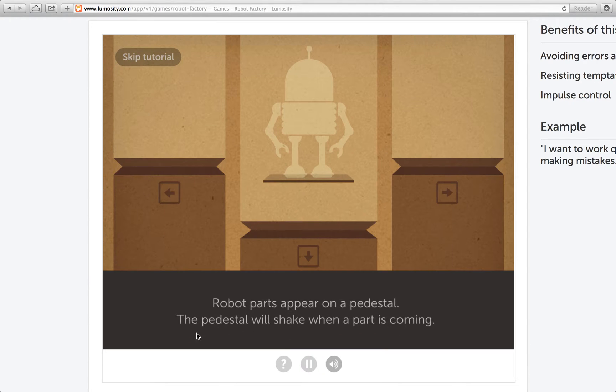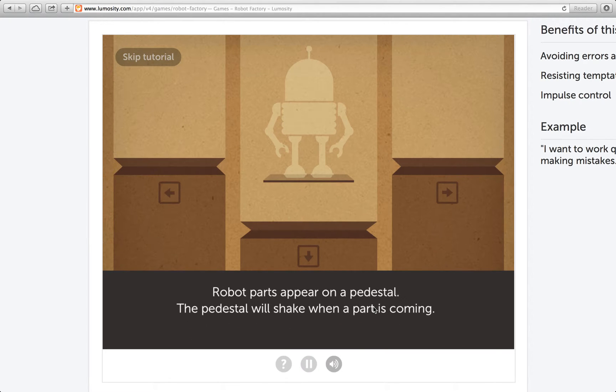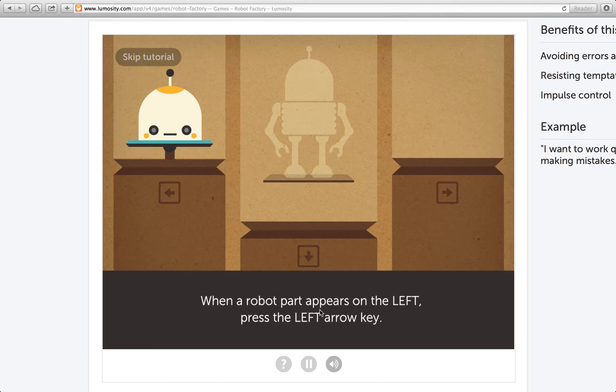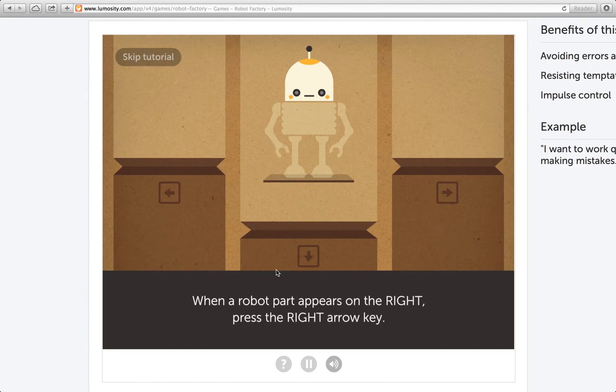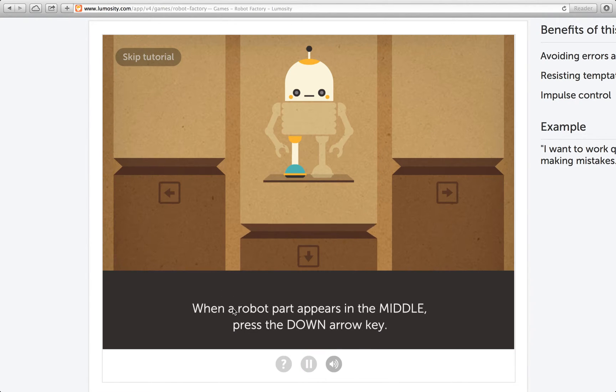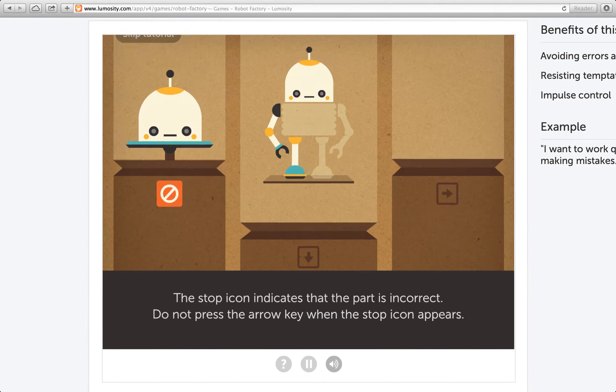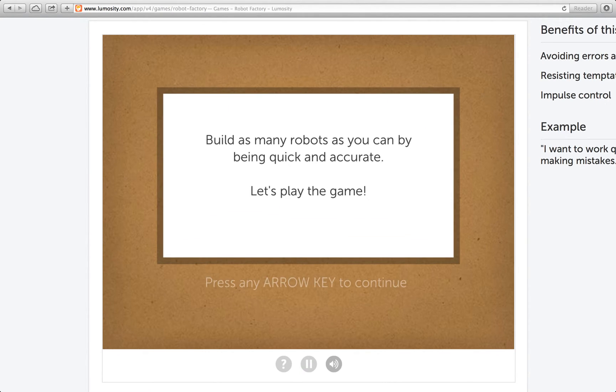Robot parts appear on a pedestal — the pedestal will shake when a part is coming. When a robot part appears on the left, press the left key. Makes sense. When it appears on the right, well, what do you think? When it's in the middle, that would be down. But when the part is incorrect, do not press the key. Build as many robots as you can by being quick and accurate.